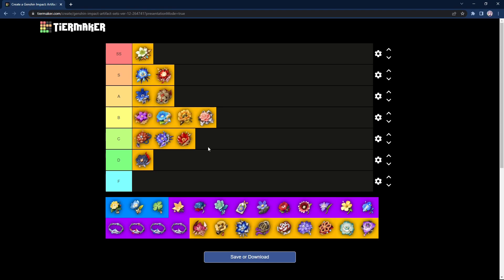Next we have Gladiator's Finale — one of the more general sets and really easy to farm. It's a beginner-friendly set. You increase overall attack by 18%, and you can also increase the normal attack damage of Sword, Claymore, and Polearm users by 35%. This is a great starter set if you're building Sword, Polearm, or Claymore users who auto attack a lot. I used to run this on Keqing, Diluc, and Noelle when starting out and it was really strong. It's a good filler set before reaching endgame. I'll be putting it in the A tier above Noblesse — the 2-piece's 18% ATK is strong on literally any character.